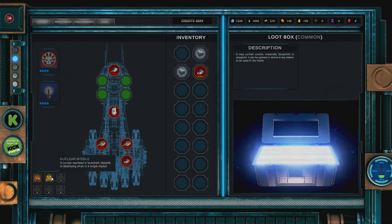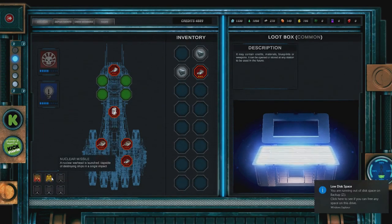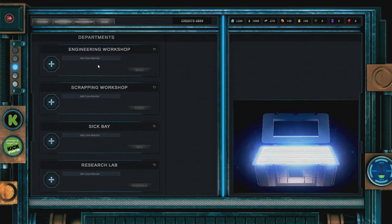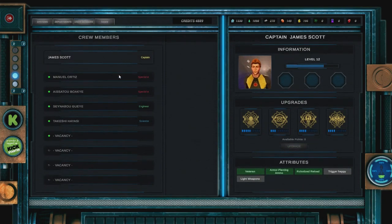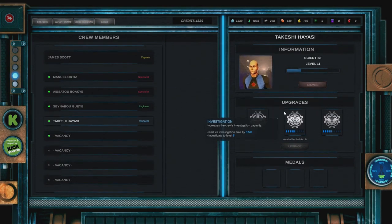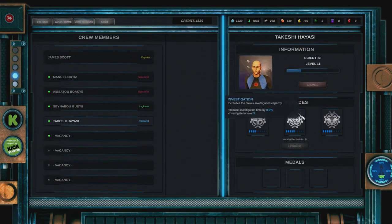We've also got our special abilities — nuclear missiles and burst fire. We've got some other screens we'll cover later where we can construct stuff. We've got information on our crew where we can acquire points and upgrade our crew's abilities.